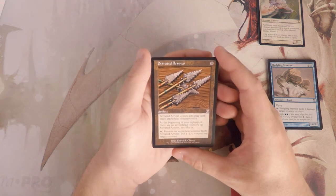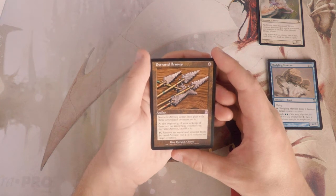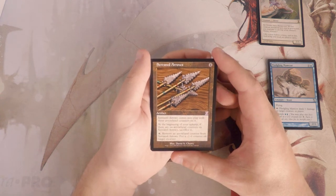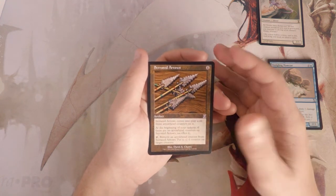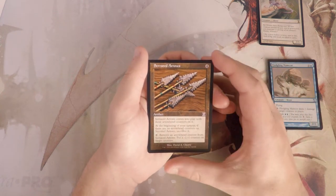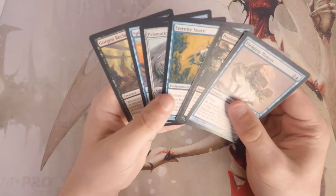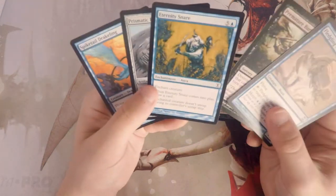Our time-shifted card is Serrated Arrows — an artifact for four. It comes into play with three arrowhead counters. At the beginning of your upkeep, if there are no arrowhead counters on it, you sacrifice it. Otherwise, you tap and remove an arrowhead counter to put a -1/-1 counter on target creature. It's basically long-term removal, and it's really good because you don't have to kill a creature outright — you can dim it down so your creatures can deal with it. You can spread that damage out. Good card, but I don't think it's necessarily the pick.